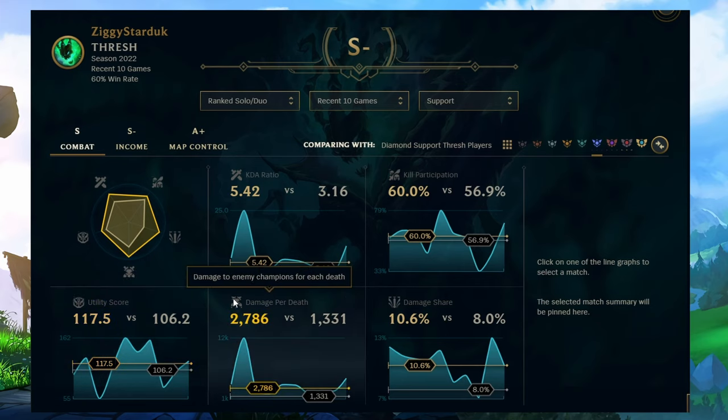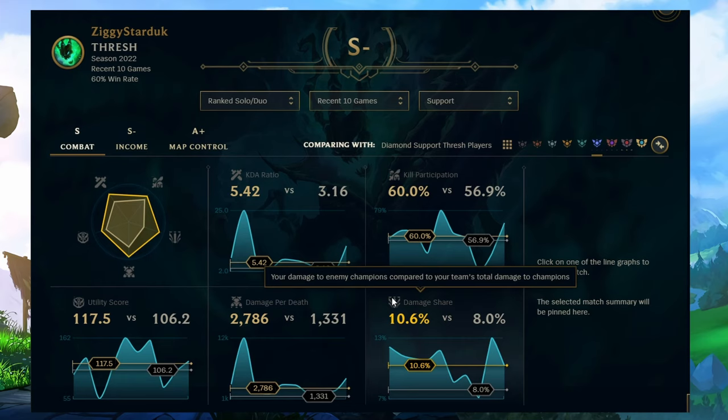The fourth stat taken into account is the damage you deal per death. I would personally have thought it would just track your damage dealt, but this is a great way to do it, as anyone can artificially inflate their damage by fighting all the time. The final stat is the percentage of your team's damage dealt, to show how much you're helping overall compared to your other teammates.